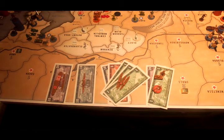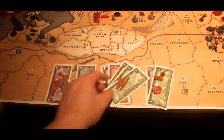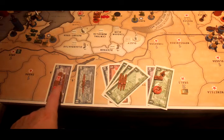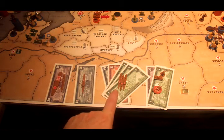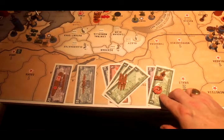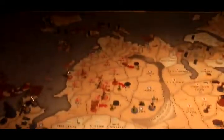Okay, this is Japan, turn 6. They have 69 IPCs to spend. Remember, they get discounts on all of the Navy because they have improved shipyards. So 13 and 7 is 20 IPCs on a new carrier and a new destroyer, 10 IPCs on a new cruiser, 18 IPCs on three new transports, and then 21 IPCs on three artillery, one tank, and one infantry. They will be declaring a series of attacks — one of them is a pretty substantial one.